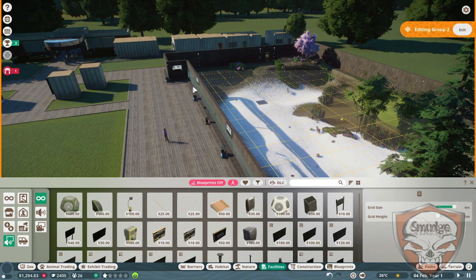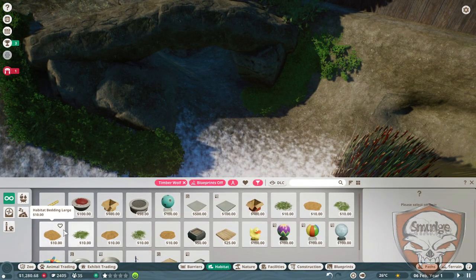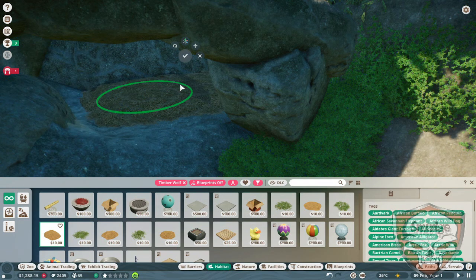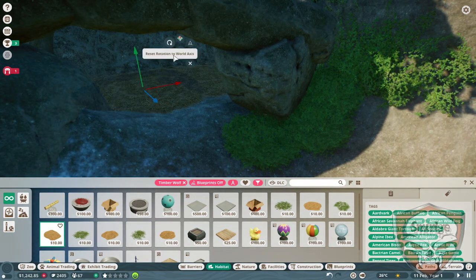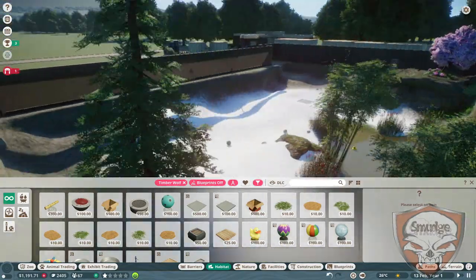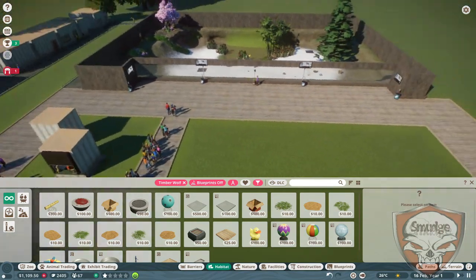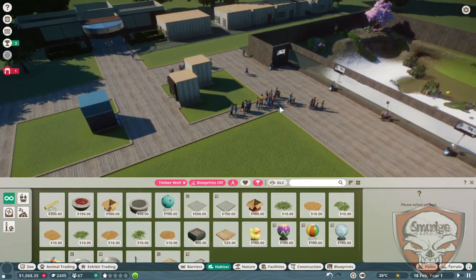Welcome back guys, thank you for being so patient. I completely forgot — I need to put bedding in here. But yeah, we've got our nice little enclosure set up. There we go — there we've got a nice little bed area. So here we have our timber wolf enclosure. We've got the education going here, we've got shops. At the moment we don't have any food or drink, and I will get round to sorting those out to make them look much more presentable.